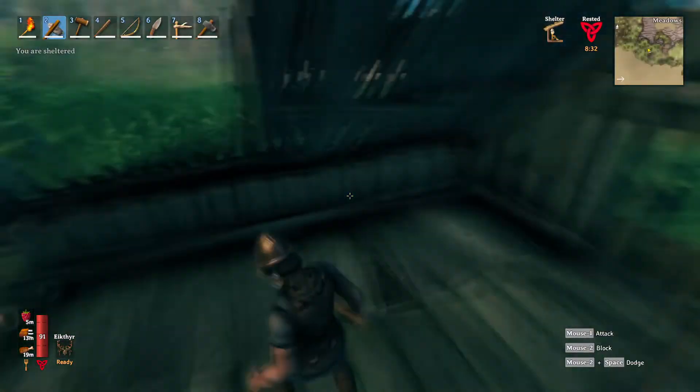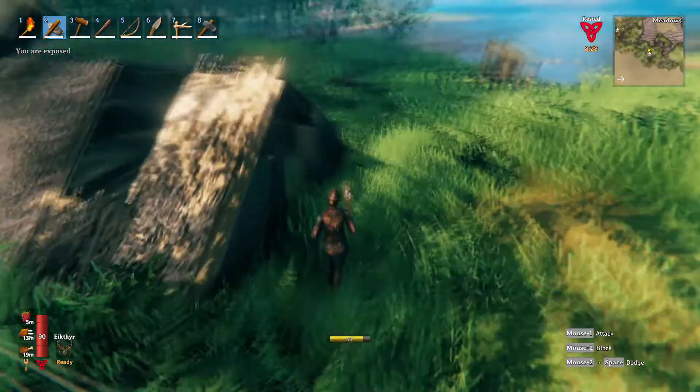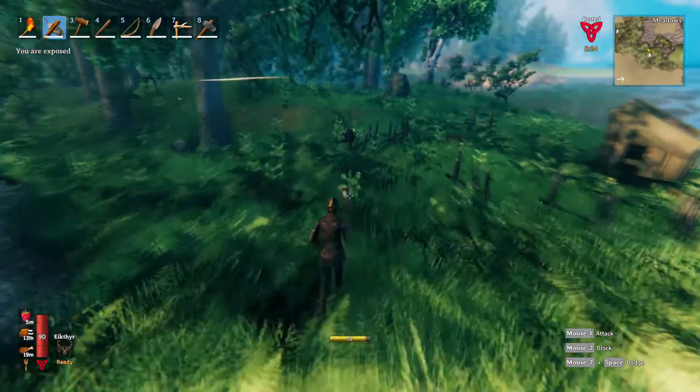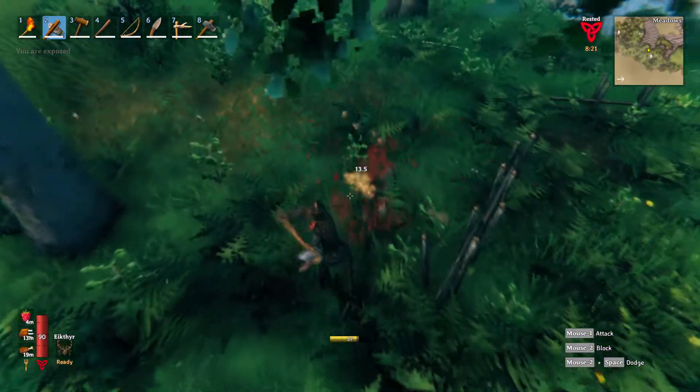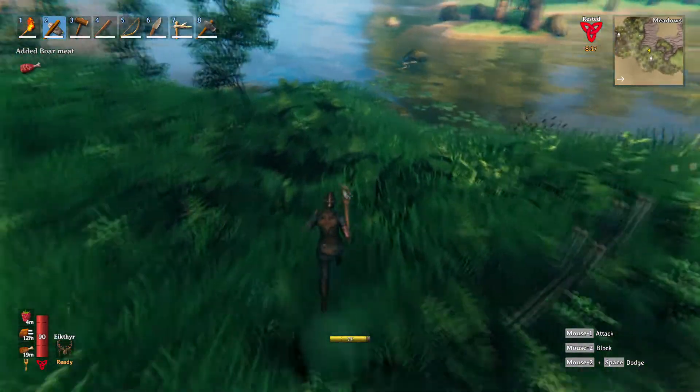There is a chest here. We can put stuff in here and repair this place up — both of them, actually. And see about making this our little farm place, which would be good, because we do need to do that.